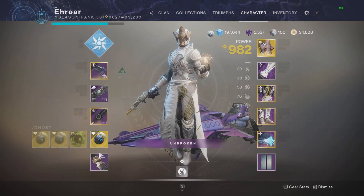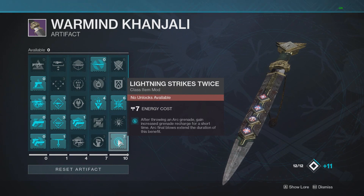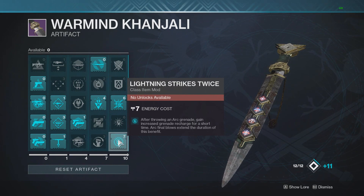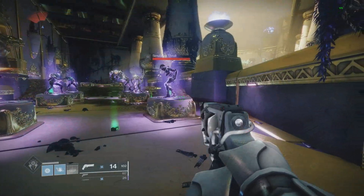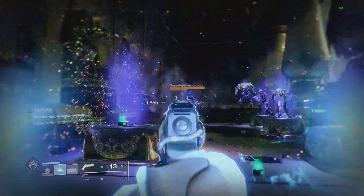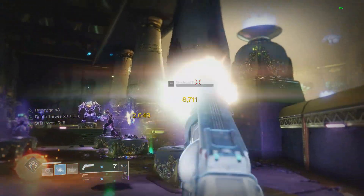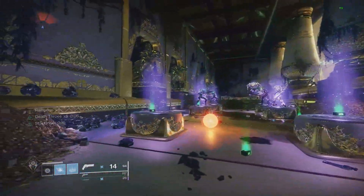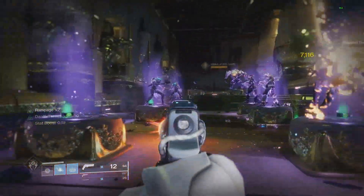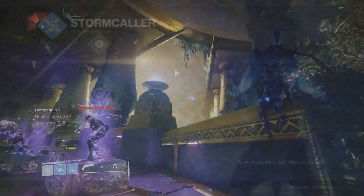Now looking at a few of the builds — first with the Arc one — we're going to be using the artifact perk Lightning Strikes Twice, where after throwing an arc grenade you gain increased grenade recharge for a short time, and arc final blows extend the duration of this benefit. Every single time you throw your arc grenade you get stat boosts for 10 seconds, and every arc final blow extends that. You can use something like Jack Queen King, which is an arc hand cannon with Demolitionist, and every kill will push the timer all the way up to 20 seconds. This mod works perfectly because we proc both the stat boosts and Death Thrones x5.